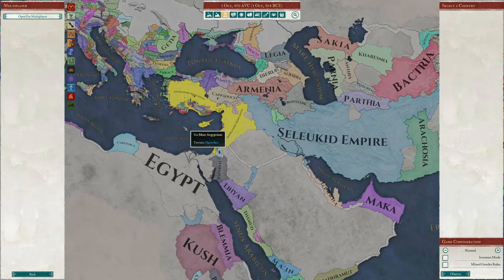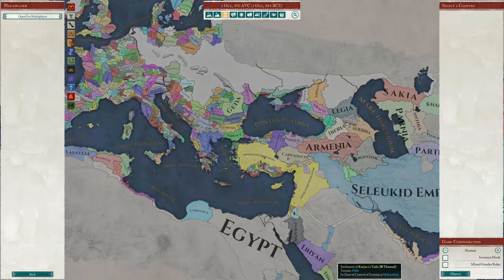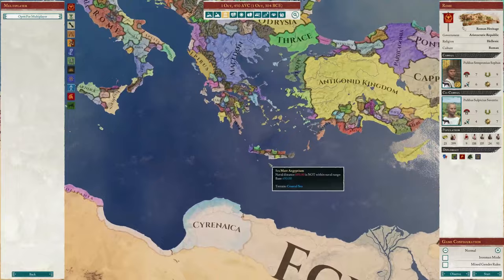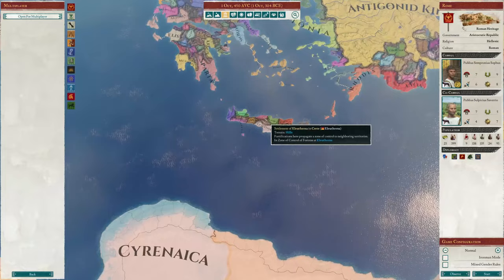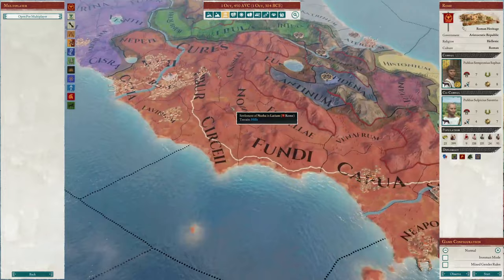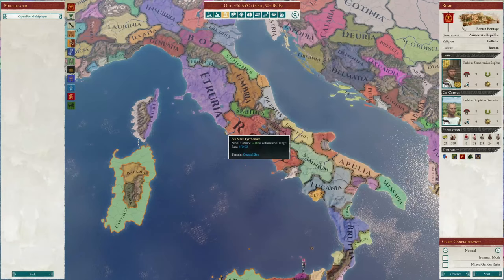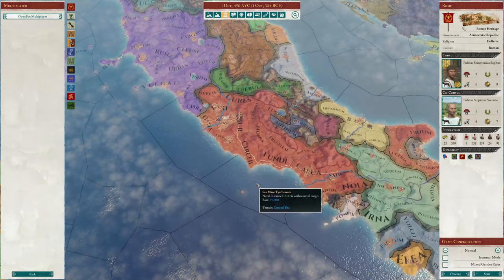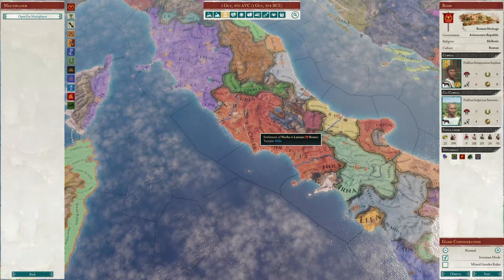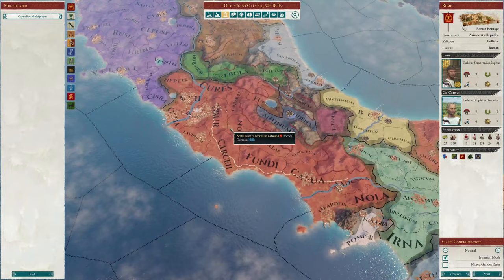If you're looking up this video, this game is a Paradox grand strategy game set in the ancient era and you can basically play as any faction on the map, which is pretty cool. We want to play as Rome. If you're an absolute beginner, Crete would be something to consider, but we won't be doing that here. We'll be testing out Rome — we might fail horribly. We want to play Iron Man mode so we can get achievements.